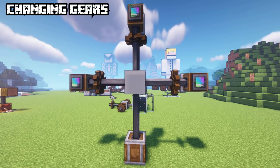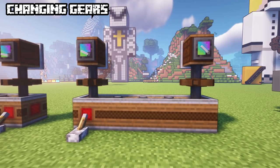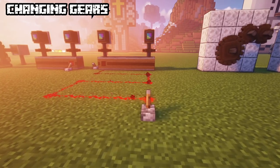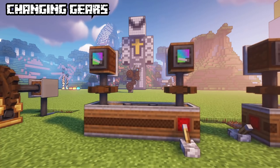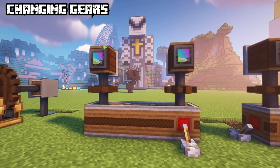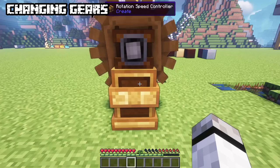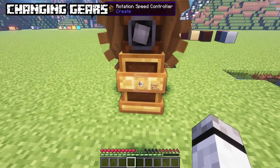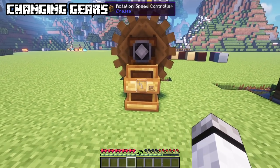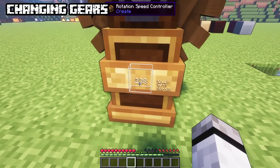Analog to the redstone signal, the chain gear shift can increase speed up to twice as much with a full redstone signal to the input; the less strong the signal, the less speed is added. If you add a redstone signal to the output, it will subtract speed depending on the signal strength. Lastly, the rotation speed controller allows you to control speed in exquisite detail — look at it and scroll to adjust. Shift while scrolling to adjust by one.